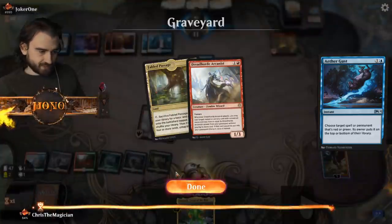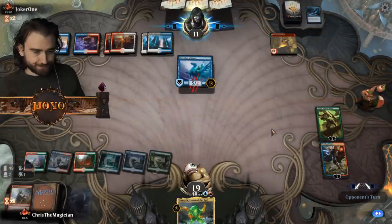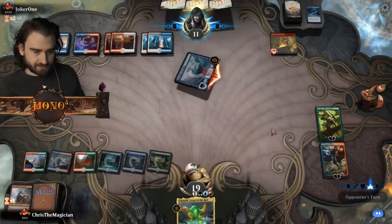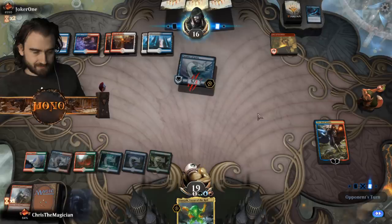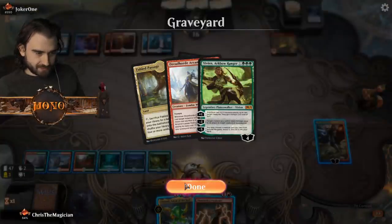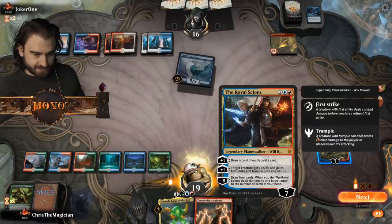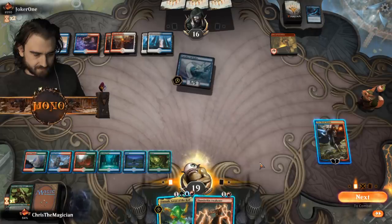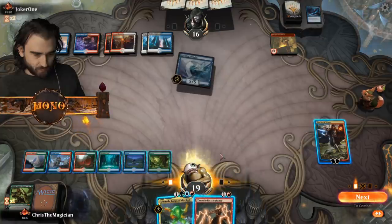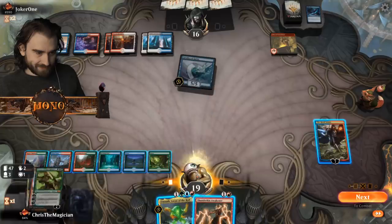I think we decline putting it on top, I think it just goes away - that's the way we have to do things. Vivian, and nothing else. Thunderkin Awakener - that's what I wanted to see here! Because this guy can go in with haste. We can deal two damage with Omnath but that's not gonna be enough. I don't have any elementals in the graveyard - that's a problem.